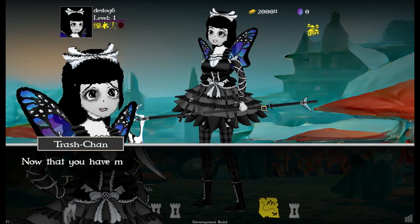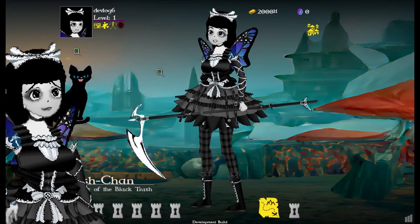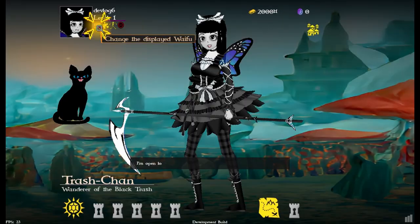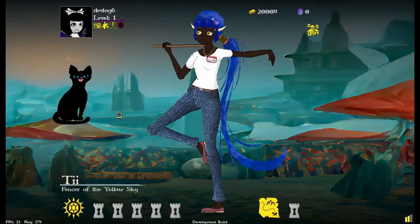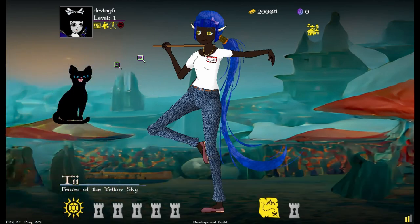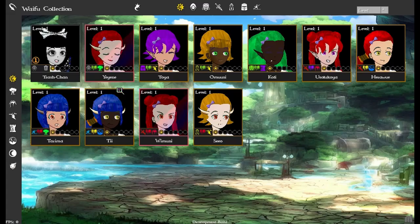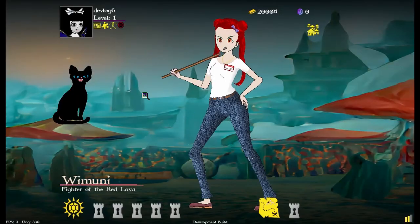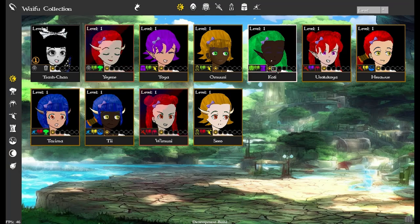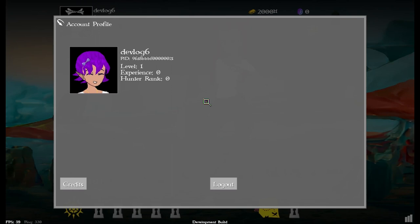Now we can change to our favorite waifu. One pick is our favorite — nice. I should use her. I'm going to change the profile picture. Let's use purple because purple stands out — cool.